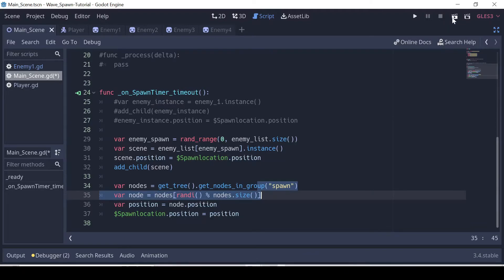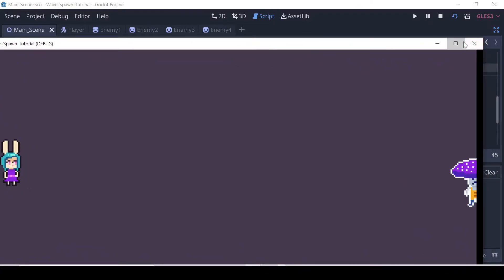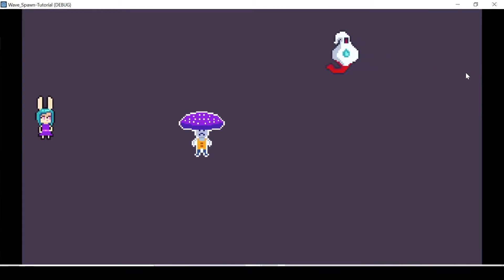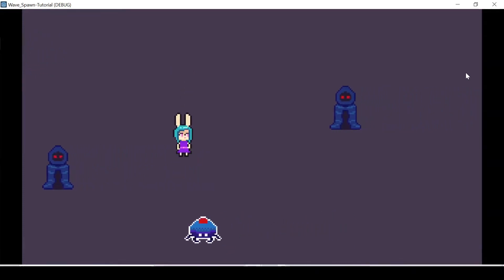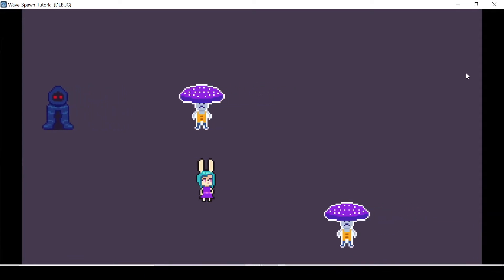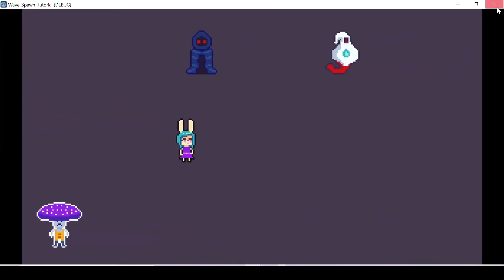Let's go ahead and test it out, full screen. Now we're getting enemy one, two — we're getting a bunch of random enemies popping out! That's fantastic. Look at that — random enemies emerging from the spawn positions, a bunch of different random ones.